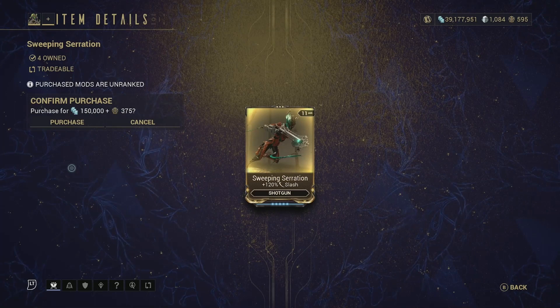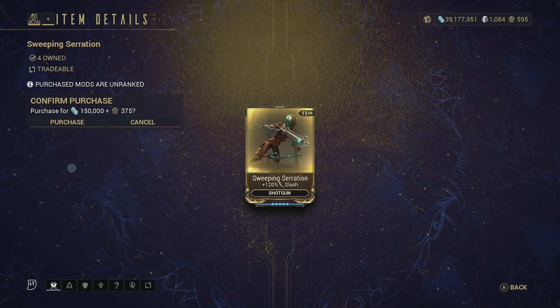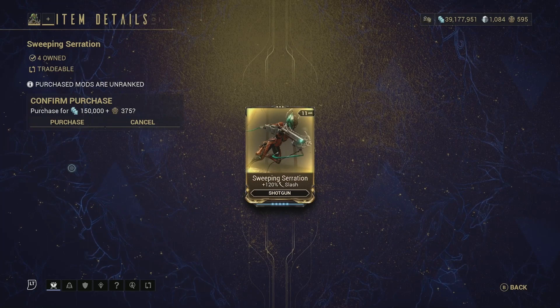Then we have Sweeping Serration — plus 120 slash damage for shotguns. Again, not as useful as it should be, but you can also get this from Eidolon Hydralyst drops so it's not that valuable. If you need it, obviously pick it up — the choice is yours.